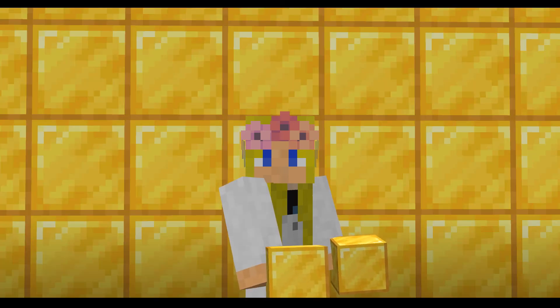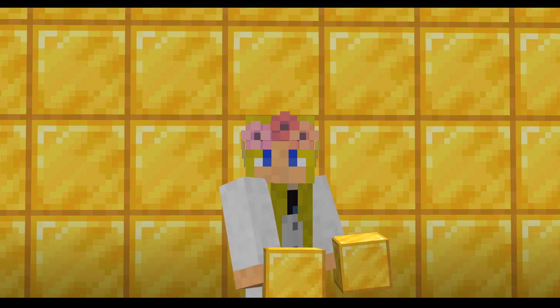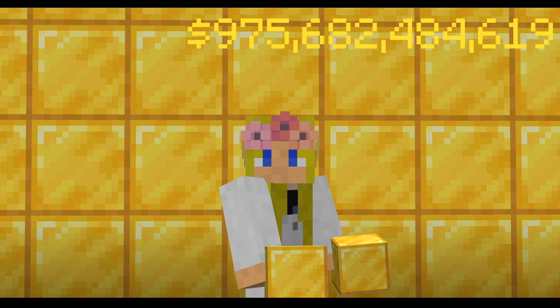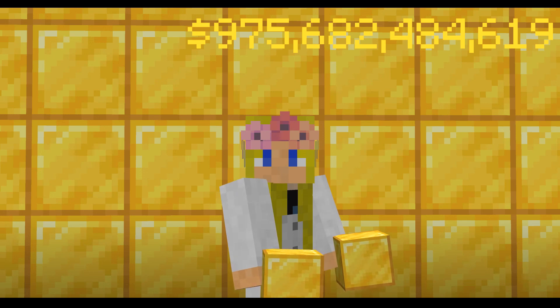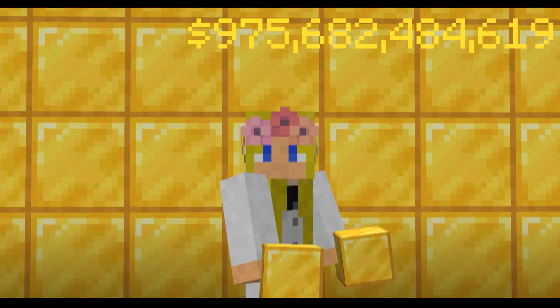But at number one, it's gold — proving that the mesa is the best way to make money if it were real life. One block of gold would cost you a staggering — brace yourselves — eight hundred and two billion, nine hundred and sixty-seven million, four hundred and seven thousand and two hundred pounds. That's too much money for some gold. Gold tools are useless, gold's not used for anything, maybe except for golden apples if you're doing hardcore. But we've concluded with maths: gold is the most expensive block in the game.